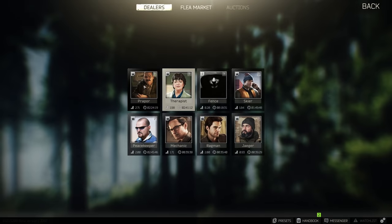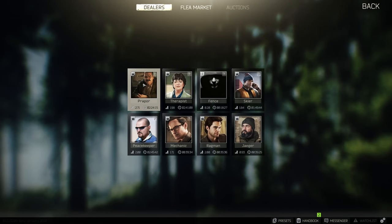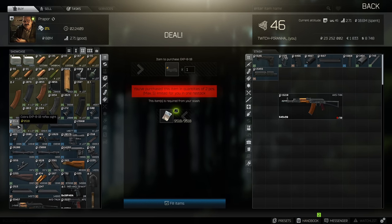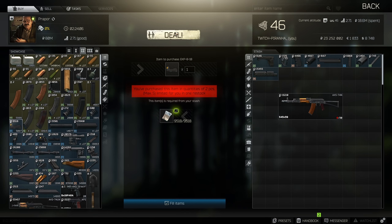Now if you're looking for the lowest recoil build, you need to head over to Peacekeeper Tier 2 and get yourselves the Cobra EKP-8 reflex sight.